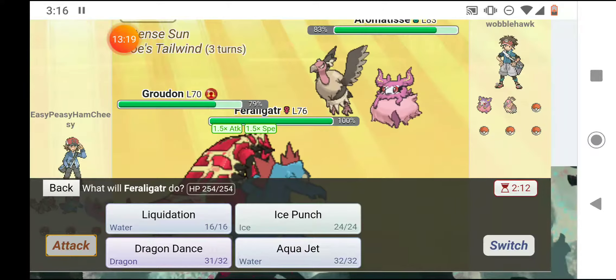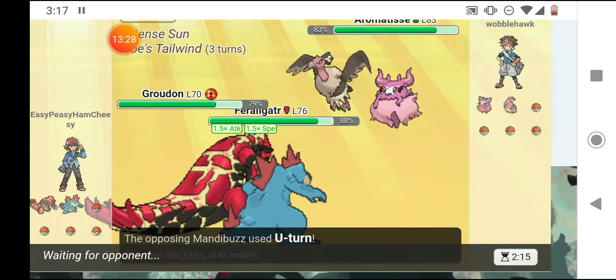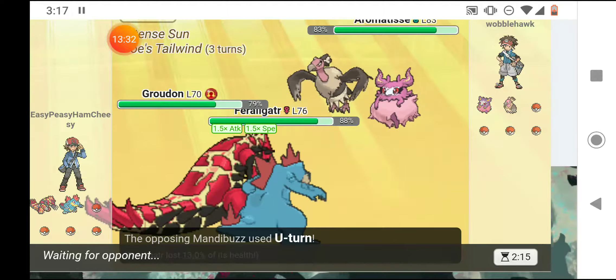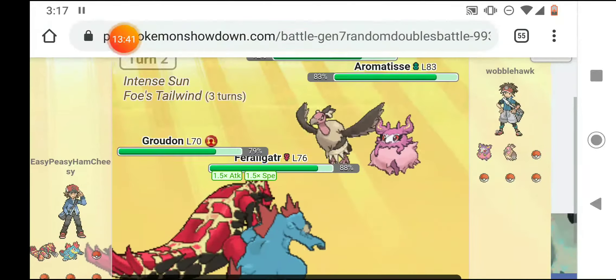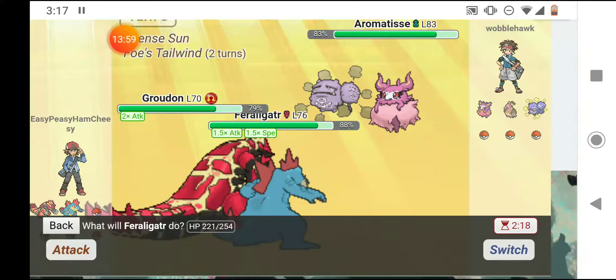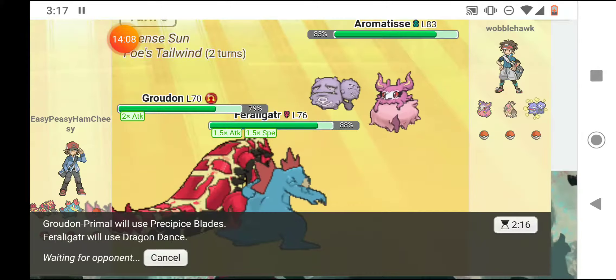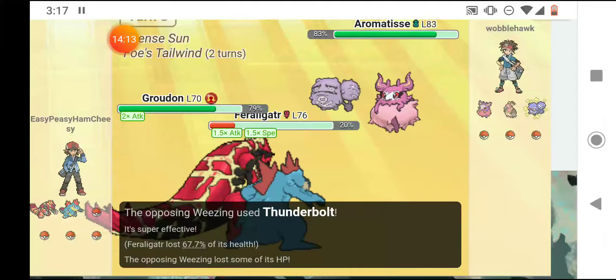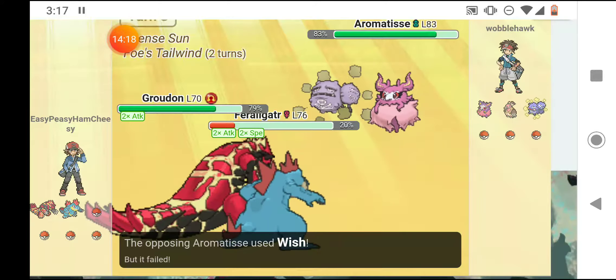I'm going to Swords Dance up with Groudon and Ice Punch Mandibuzz. He hits Feraligatr with a U-turn and switches out — I hope it's a Dragon type or Grass type, something still weak to Ice. He switches to Wheezing — not super effective but it'll still do a good amount of damage, and it did. Aromatisse used Wish. I Swords Danced up and am going to use Precipice Blades, which will do a ton of damage, and Dragon Dance up with Feraligatr. He hits me with a Thunderbolt and it did a ton; I Dragon Dance up so now I'll outspeed.